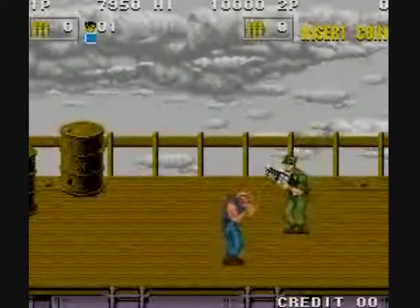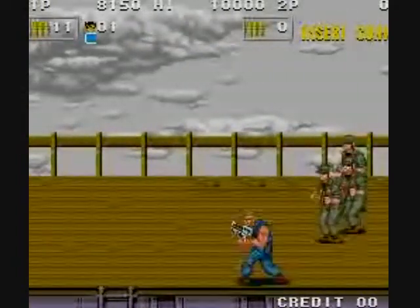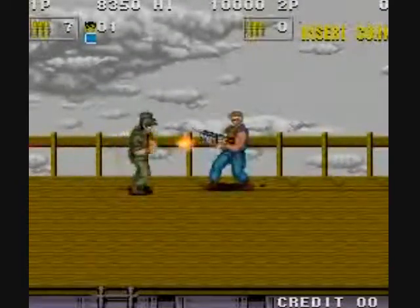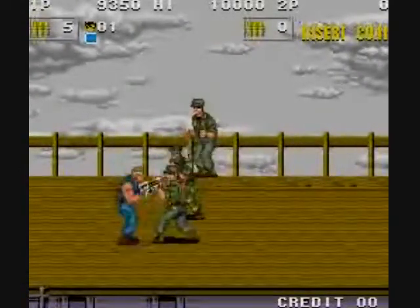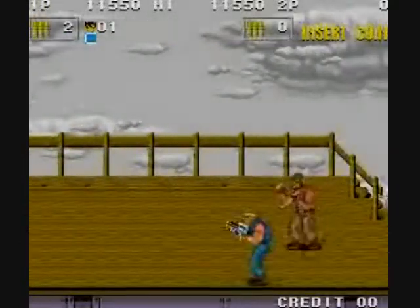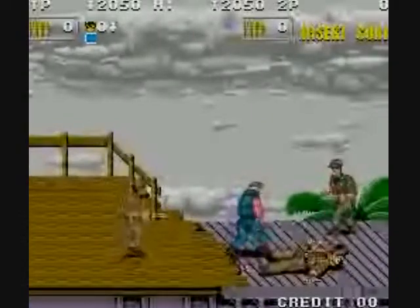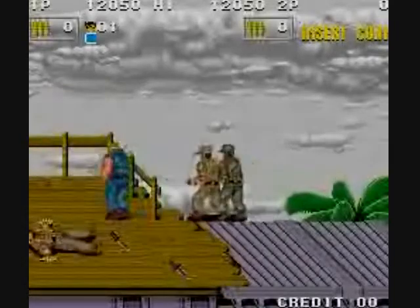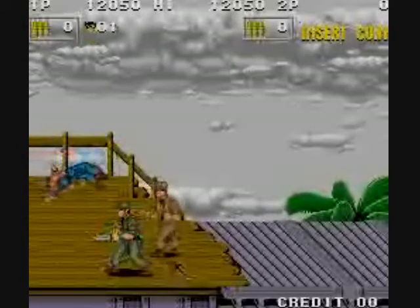If you shoot those oil drums — those barrels — they will explode. Any explosion has a wide radius, so look out. There will be jeeps later on that you can also destroy. A number of enemies will duck when you shoot, which sucks. I think almost all enemies will go down with one shot. Watch out for those knife guys — they love to stab you, and when they've got enough distance, they will throw a knife at you.